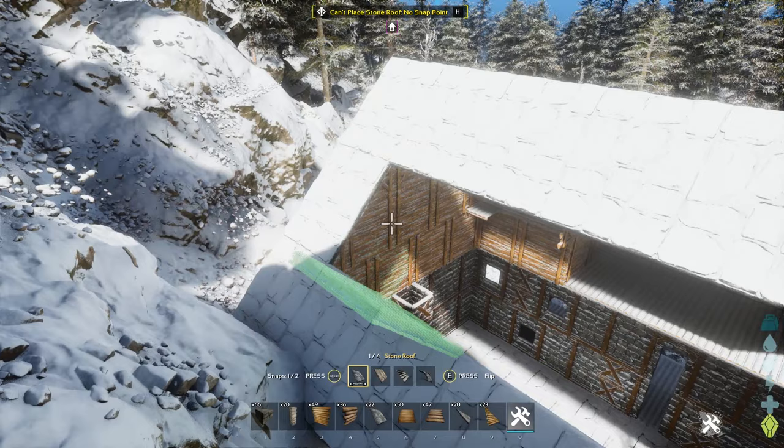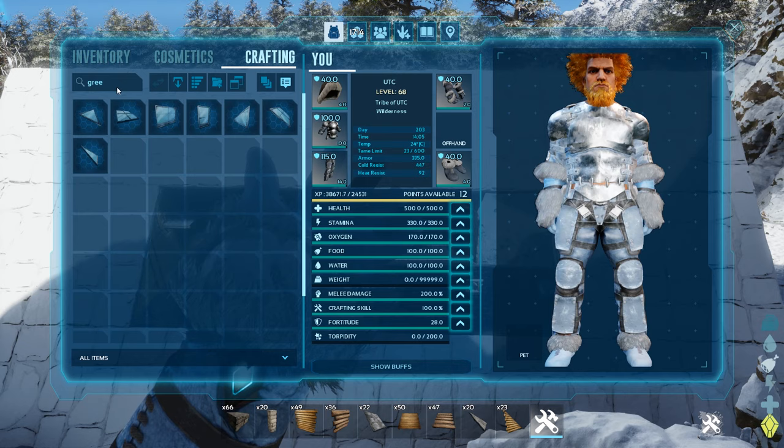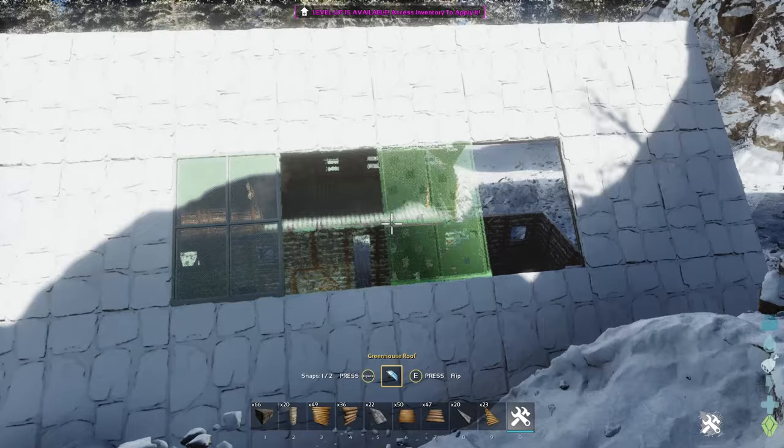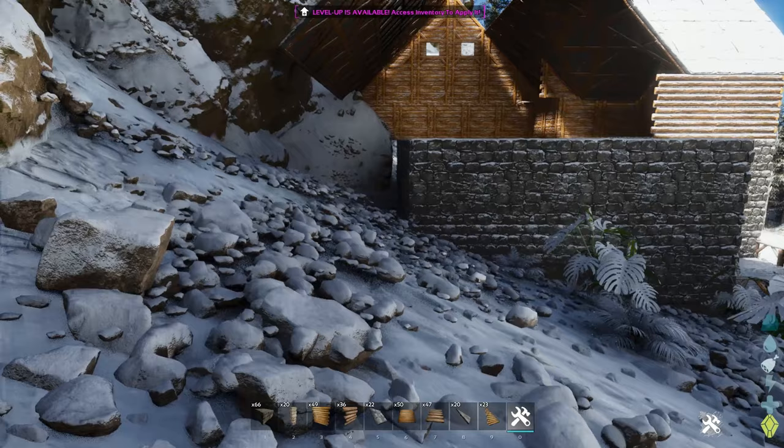Now look at this space we've created. You have to take advantage of your opportunities — I see the sun coming down on this roof right here, and I realize this spot is going to get sunlight that could light up the inside of the build. So why don't we go into our crafting, put together a few of these glass sloped roofs — the greenhouse pieces — and add a skylight. There's room for that now that this build is expanded. If you see the light cast down on the inside, that's going to be great.